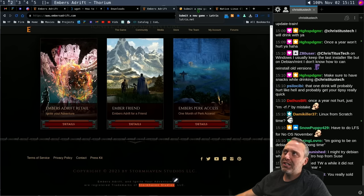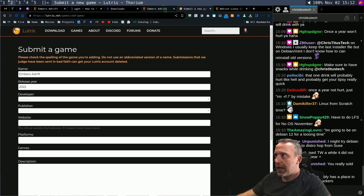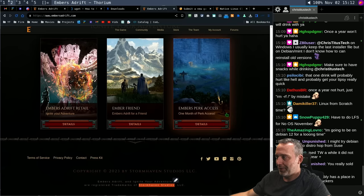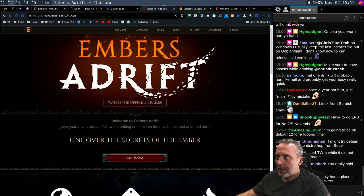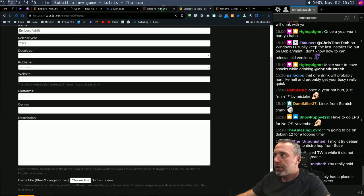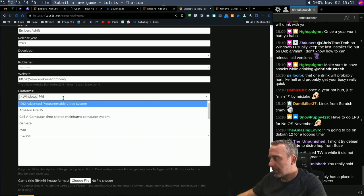I went on a big rant lately on the gaming channel about Pantheon not having a usable product after 10 years of work. These people have been at it for only a couple of years and they already have a whole world you can jump in and play — and it's even better than Pantheon. There's no publisher I can find. Let's just go with the website. Platforms: it's going to be Windows and Mac OS.